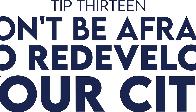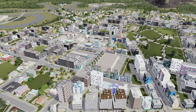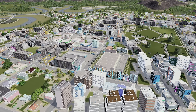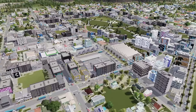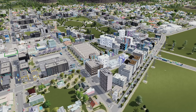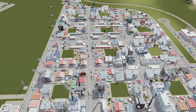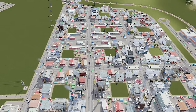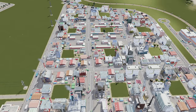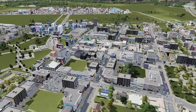Tip number thirteen: don't be afraid to redevelop. What we're looking at is the original part of this community, and you'll notice high-density buildings mixed in — because I haven't been afraid to redevelop the oldest parts. Cities are always changing and you shouldn't be afraid to change yours. Feel free to demolish a block or two and add new things — that happens in reality and makes your city feel more organic. I've adjusted a block to fit two recycling centers side by side, which breaks the grid, and it feels so good. Let your cities change and evolve.